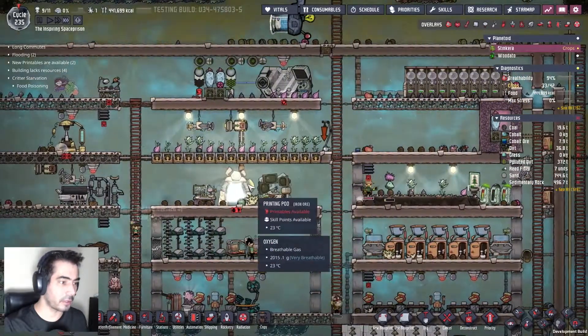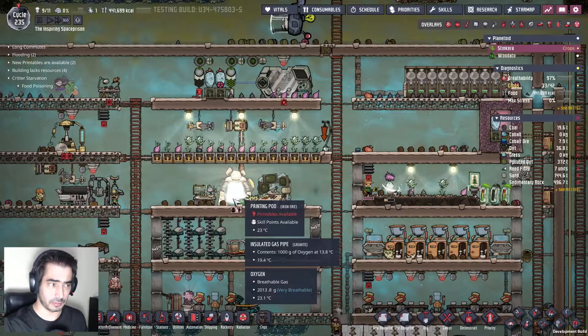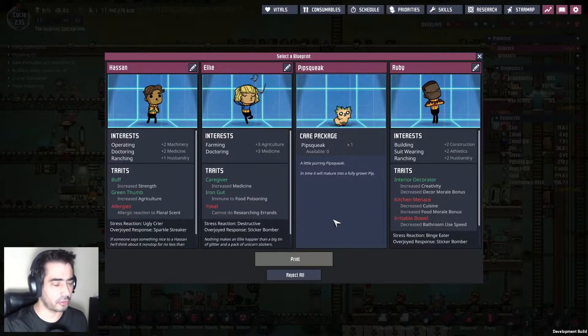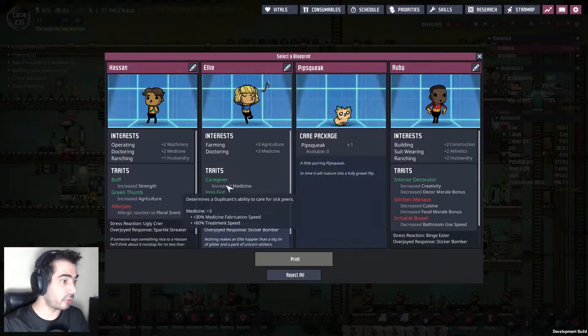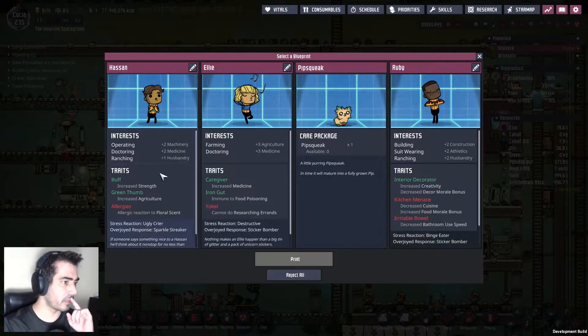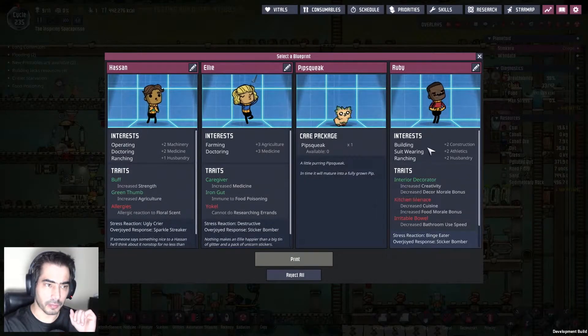This is nature reserve, which is great. Choose blueprint — ranching. I need a rancher. So we have an operator and a rancher, a builder, a suit-wearing guy.